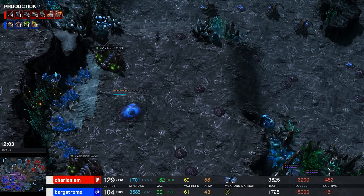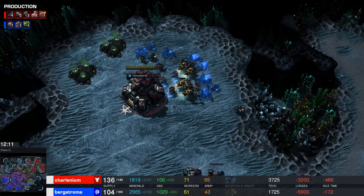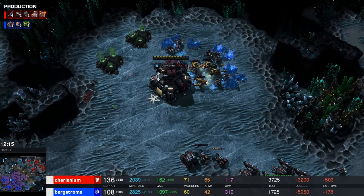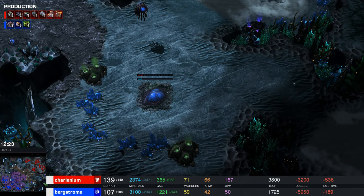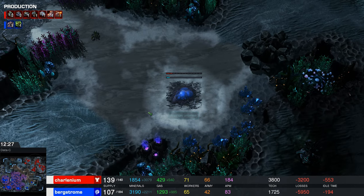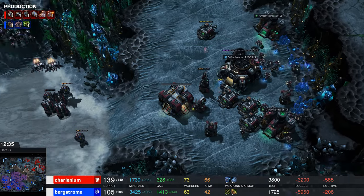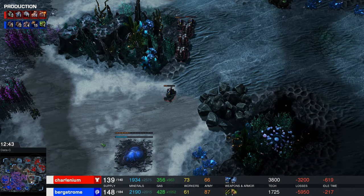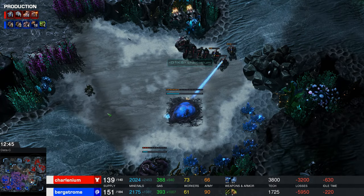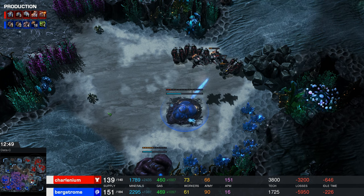Mech is really good against lower-level Zergs, but also getting out-macroed is really good against lower-level Zergs — and everyone, in point of fact. Bergstrom expanding again and again, because he recognized he was suddenly floating 3,000 minerals from being too busy microing his Roaches. Understandable problems, sir. Good scans from Charlinium though — casually murdering all that stuff.